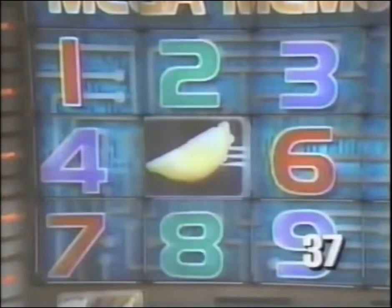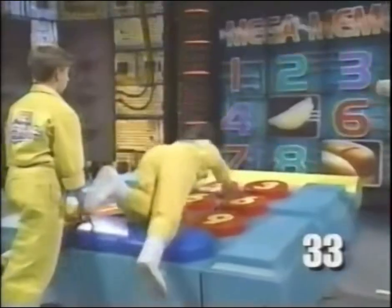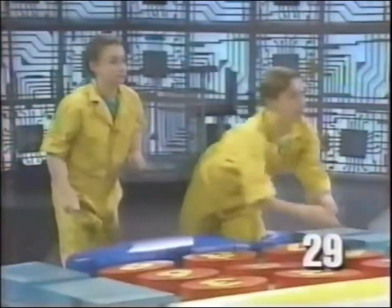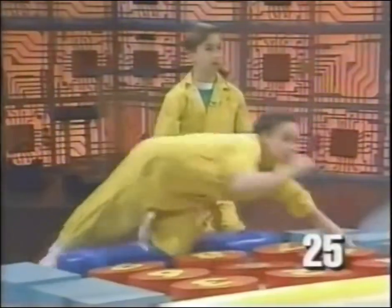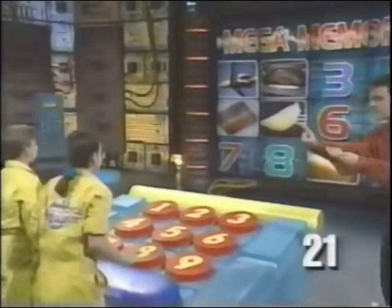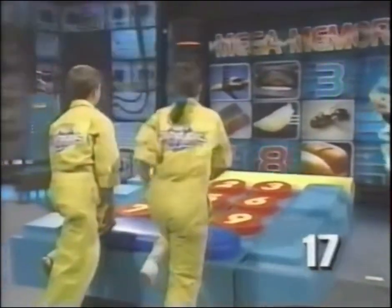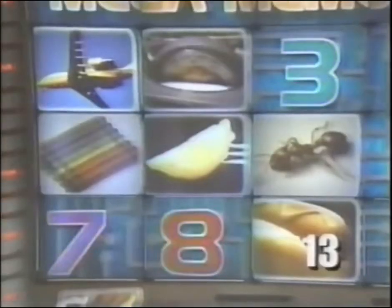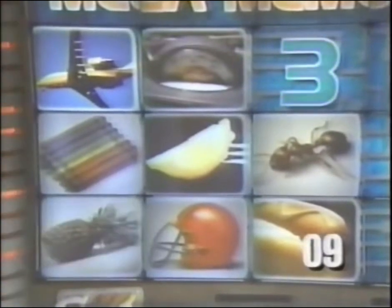All-American favorite on a bun. Nine — hot dog, right. Pay this to park your car. Two — parking meter, right. Colorful waxy markers used for drawing. Four — crayons, right. These have pilots, not drivers. One — airplanes, right. Hard-working insects that live in hills. Six — ants, right. Big yellow vehicle that takes you to school. Eight — that's wrong. Used to protect a quarterback's head. Eight — football helmet, right. Tasty Hawaiian fruit. Seven — pineapple, right. Big yellow vehicle — you got it!